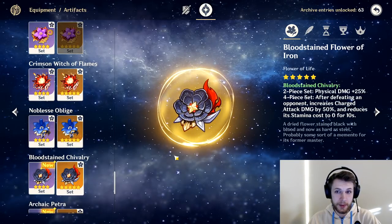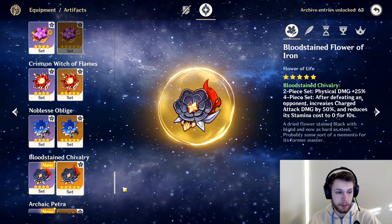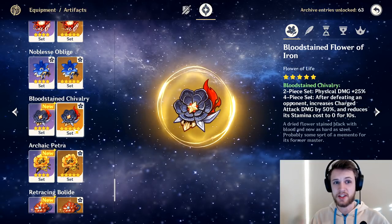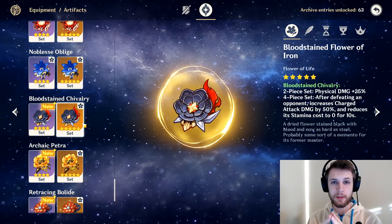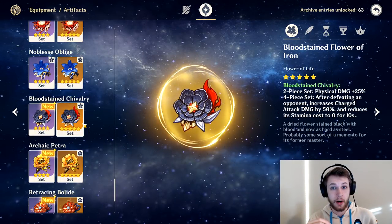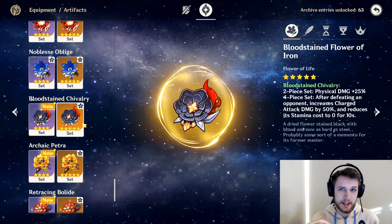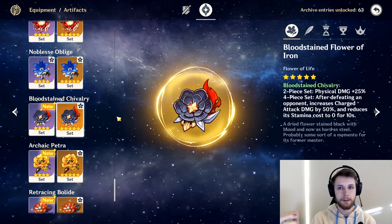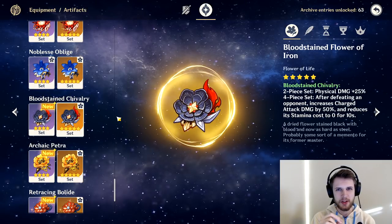I wonder about a physical damage build — we know Fischl can be built physical, so Bloodstained might be good. But I feel like physical damage isn't going to be the focus of Ganyu's kit because she has so much cryo to output. My best guess is that her ascension stat is going to be cryo damage, elemental mastery, or energy recharge. If it ends up being crit damage, Bloodstained is not out of the question, but I just don't think it's going to be very strong.